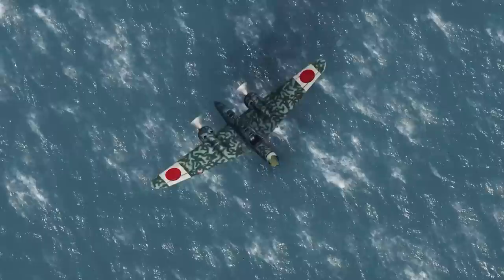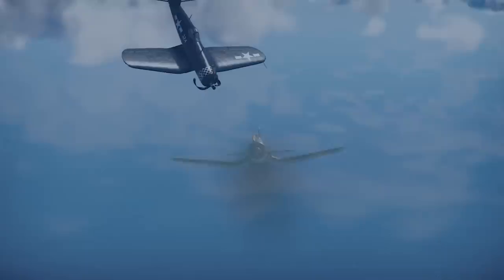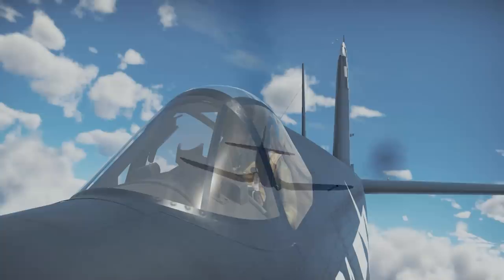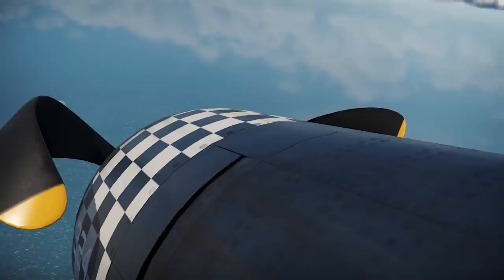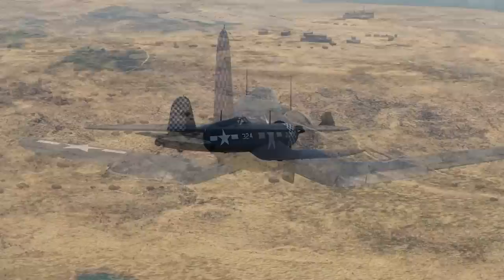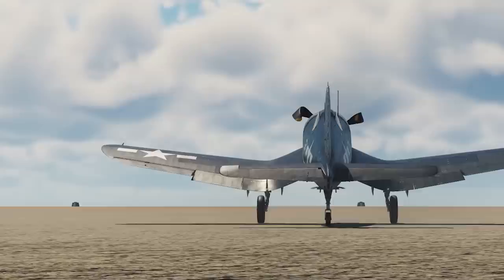Klingman had accomplished his goal but was now in quite a predicament himself. His Corsair was shaking violently, so much so that he could not even read his instrument panel. To his relief, however, after falling thousands of feet, he was eventually able to regain control of the fighter. He found a way to control the shaking and glide his Corsair down to a lower altitude. With the aid of his wingmen, they set a course for a nearby American airfield. At around 10,000 feet, he was completely out of fuel and his propeller was totally inoperable. Captain Ruser suggested he bail out, but Klingman insisted on bringing his F4U in for a normal landing. Miraculously, the Corsair made it to the American airfield safely, and upon exiting his plane, he was quoted as famously saying: 'It's a hell of a way to earn a buck.'